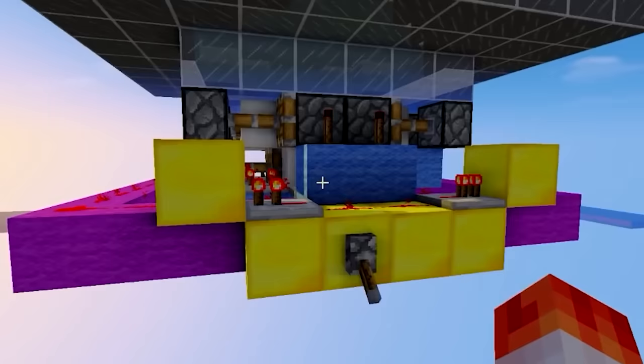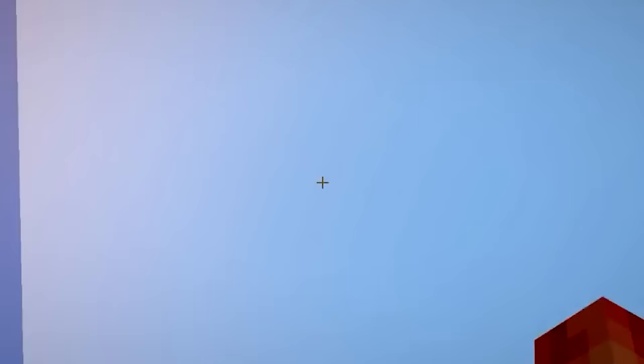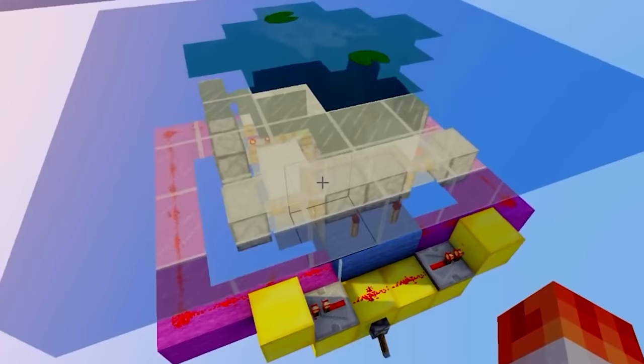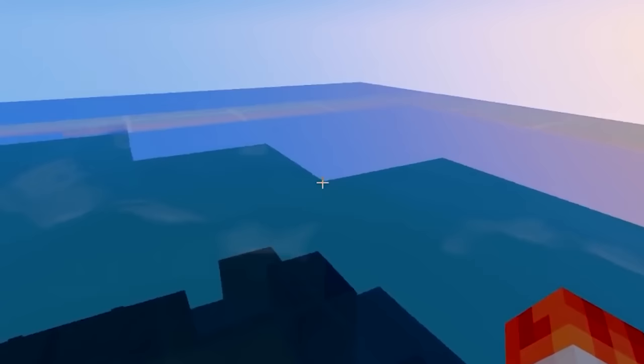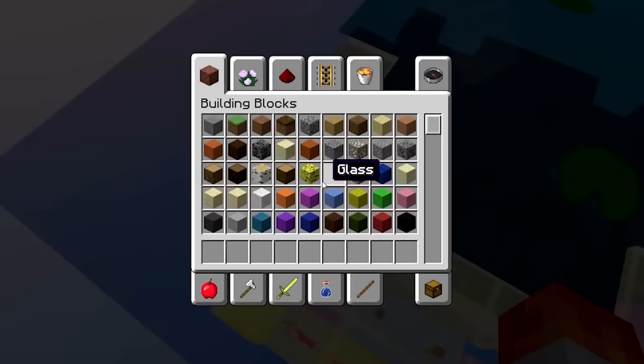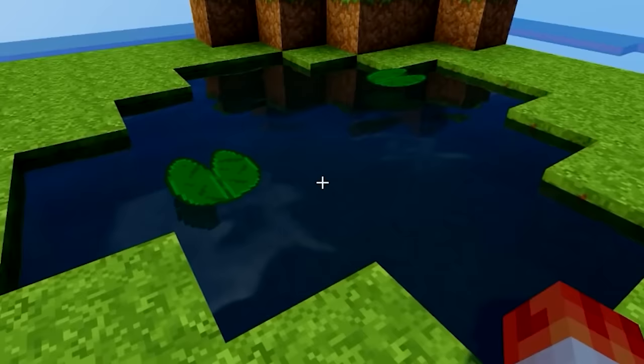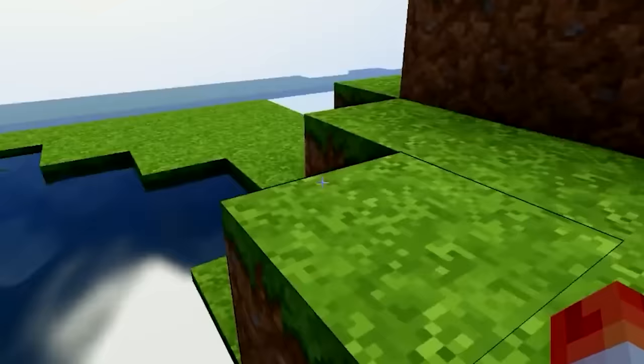This is a perfect hidden underwater entrance. All we do is flip this lever and it retracts all the pistons, opens up, and then we can just fall through here into our hidden secret area. If we flip it again, you can see all the pistons pushing everything back — it's like nothing ever happened. You would want to use dirt and cobblestone instead of glass. You could have your little water lake right here, destroy a block to access your hidden lever, flip it, and hop into your secret base.